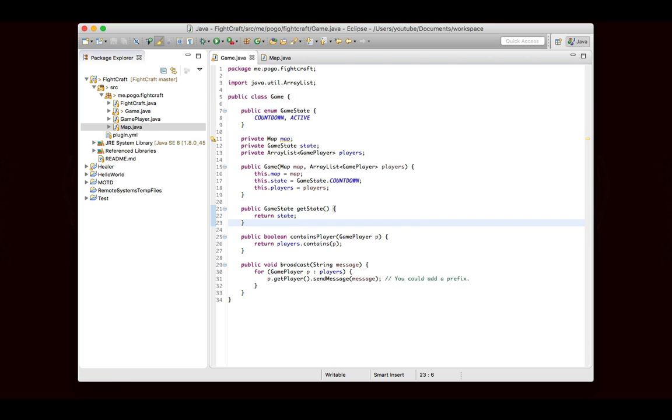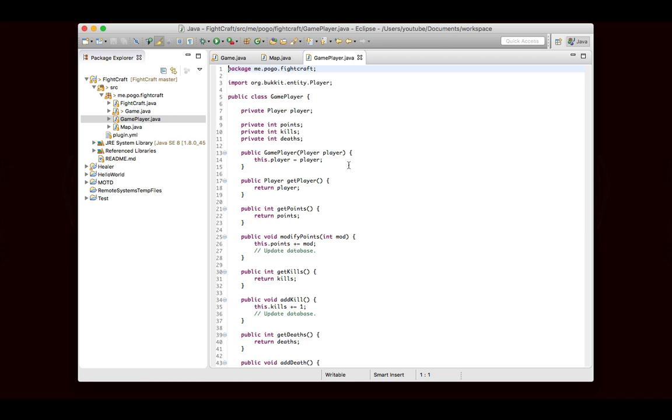As you know, whenever a player joins the server, the GamePlayer class is instantiated for them, and whenever they leave, the instance is destroyed. That will be taken care of a little bit down the road, but just remember that GamePlayer contains an instance of Player, and also some other information.